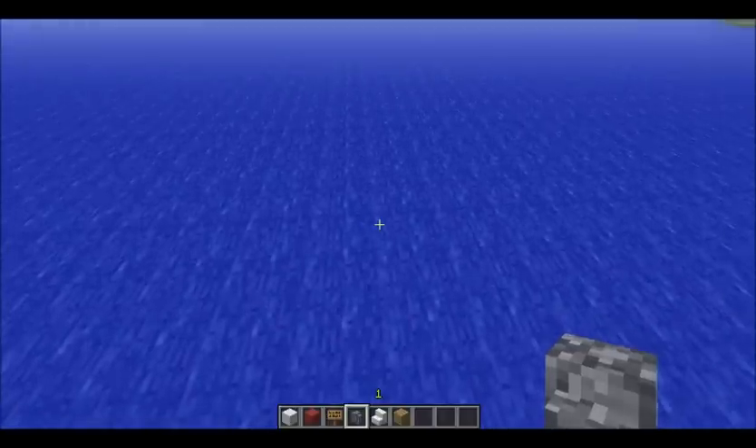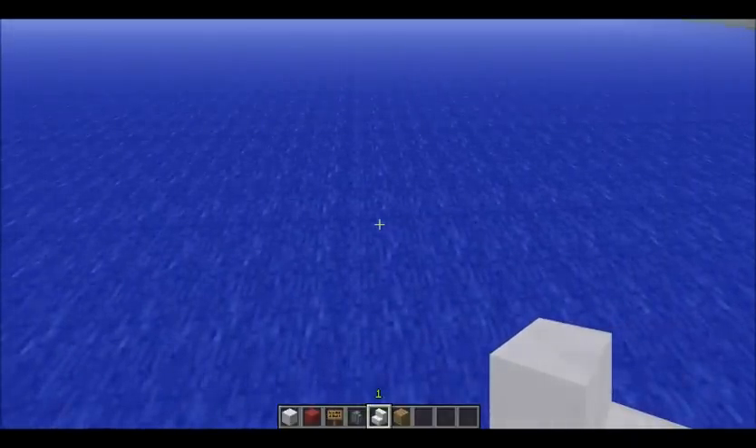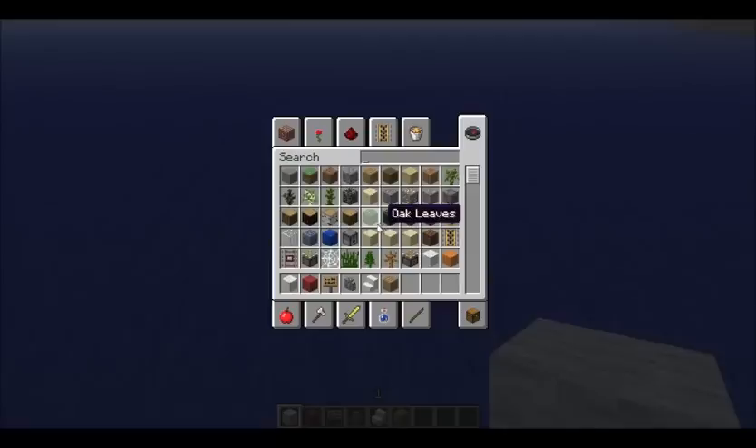Hi guys, in this video I'm going to be showing you how to make a speedboat in Minecraft. So first what you need to have is a wall, which is just the white regular one.